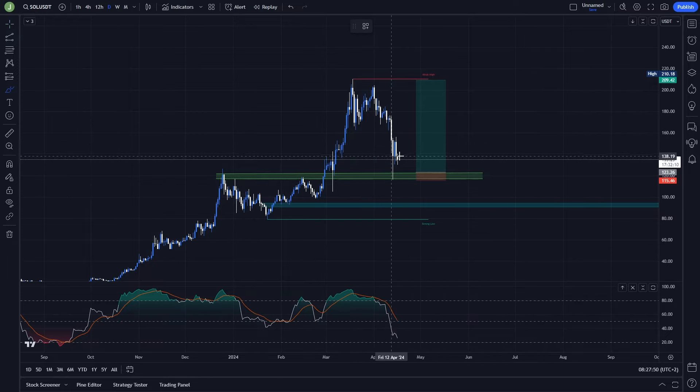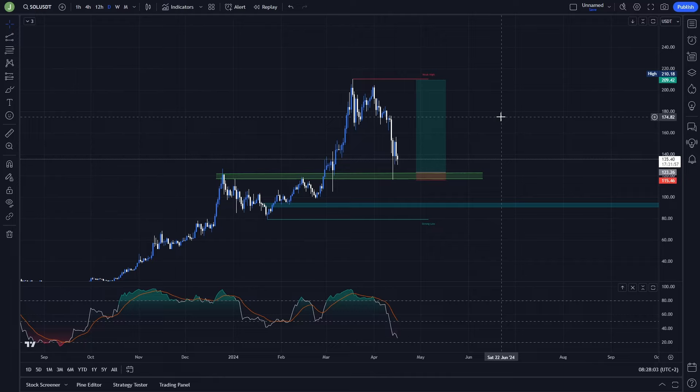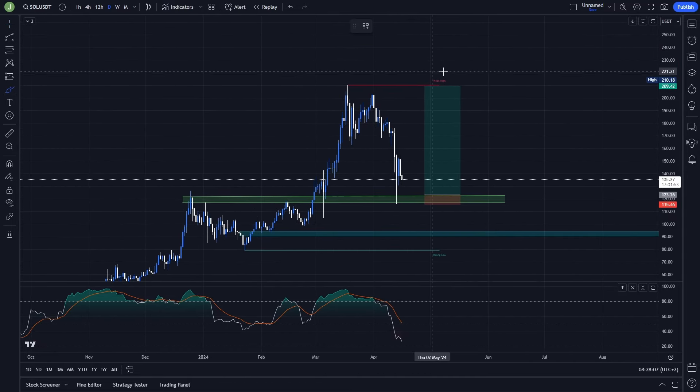Even if you take multiple take profit targets — some in this area, then under these highs and previous lows, and save some for the last target — the risk-reward ratio will still be around 8.2 to 8.3, which I think is really good. So this is the first potential long scenario I'm currently watching on this coin.